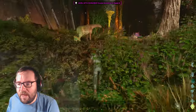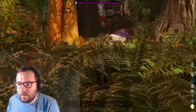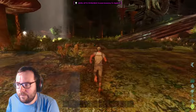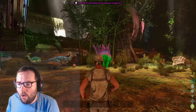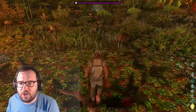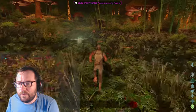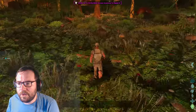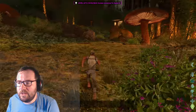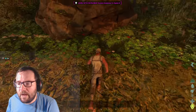Yep, that was a Basilisk — they spawn here as well. I'm getting out of there. I don't even want to know what level that Basilisk is. I need stone. I need a rock that I can pick up so I can make some tools. Because once we get the pick, making tools will be a lot easier. Is this pick-up-able? There we go — we got some pick-up-able stones.